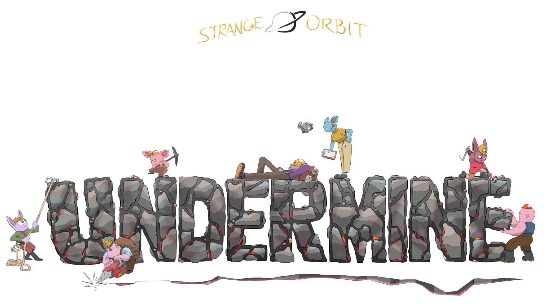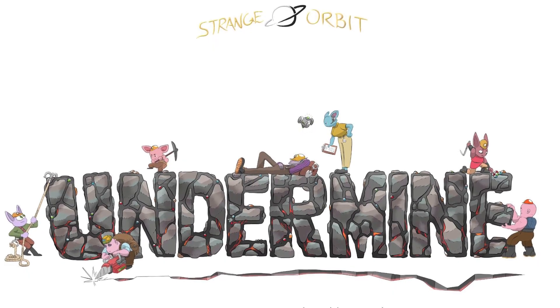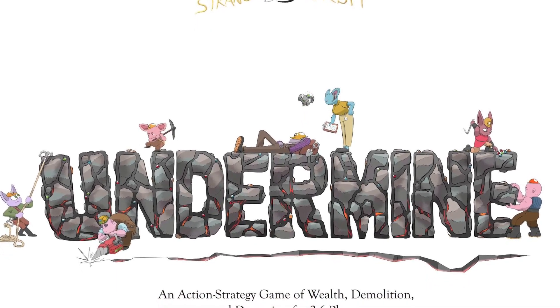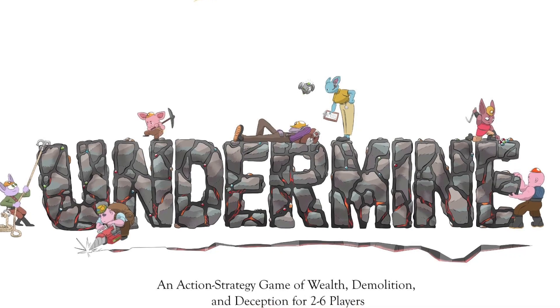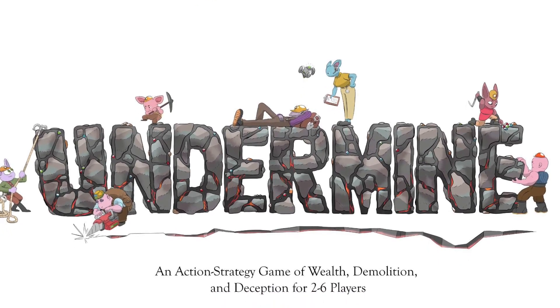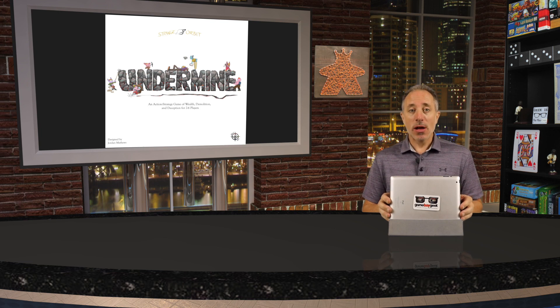Strange Orbit Undermined is an action strategy game of wealth, demolition, and deception. It's for two to six players, it takes 30 to 60 minutes to play, it's for ages 14 and up, and published by Kinsoul Studio. It's on Kickstarter right now, so I'll show you how the game works and I'll see you on the other side.